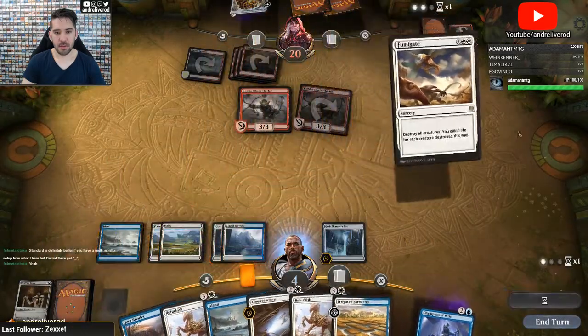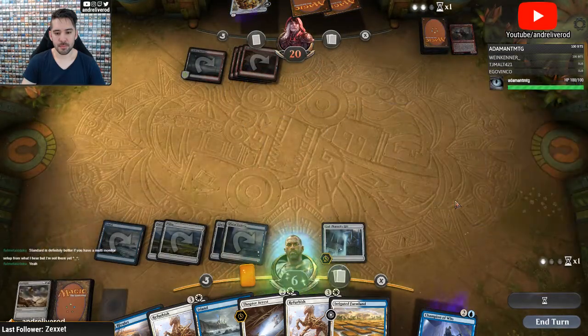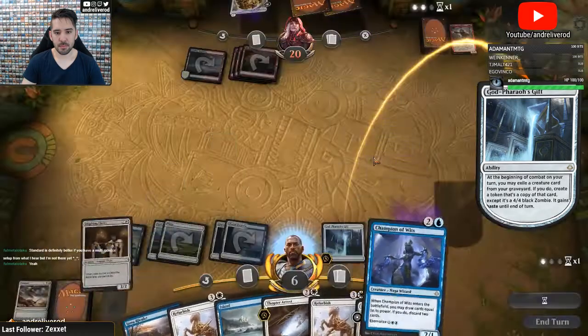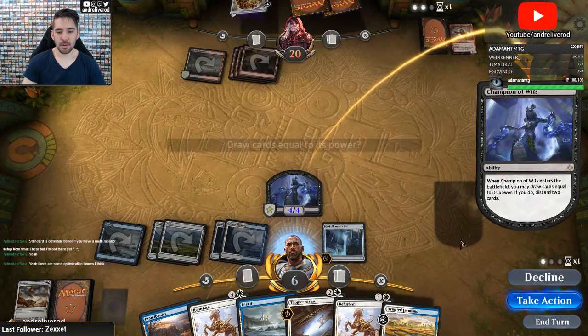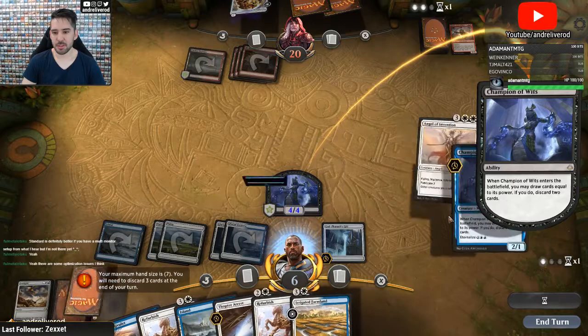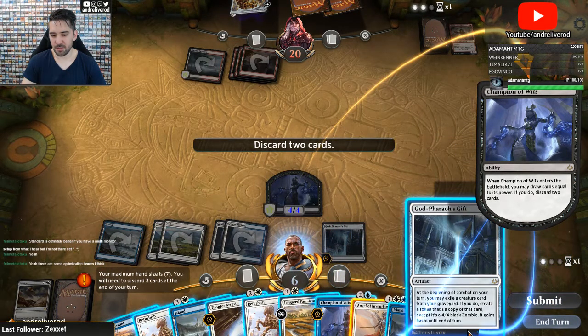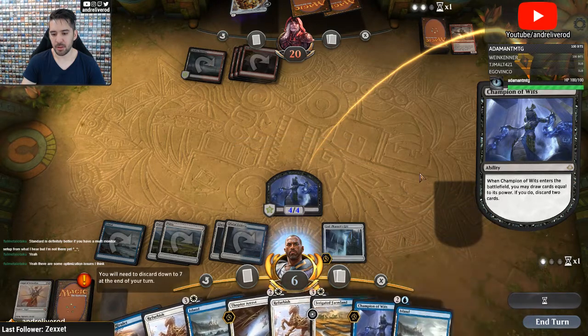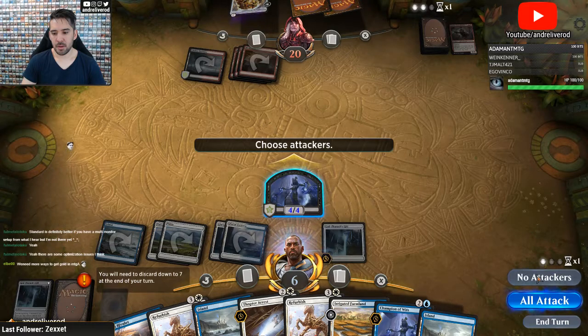But there's Fumigate. And more creatures in the graveyard. Come on, draw the creatures. There we go — there's the Angel, and another God-Pharaoh's Gift. Wait, I don't have enough creatures in the graveyard. I will.